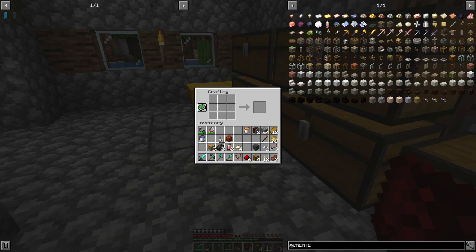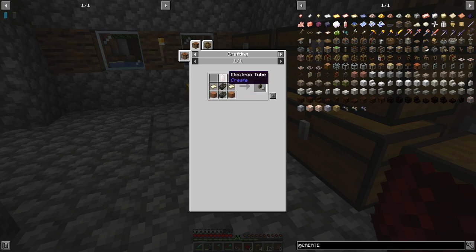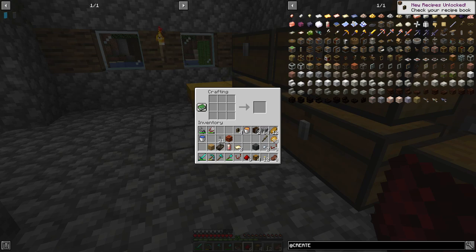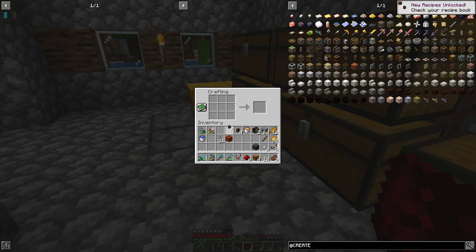We're going to the Create page. We are going to need the transposer, so we're going to be making a funnel and an extractor, and then we also need a standalone funnel. This goes into the collecting and sorting of the items, because the main premise is that we don't want anything that hasn't been cooked down yet to go into our chest — this is how we're going to keep it compact. To make the funnel, we need an electron tube, two dried kelp, two brass sheets, and two planks of any kind — that makes four funnels. We also need an extractor to craft the transposer.